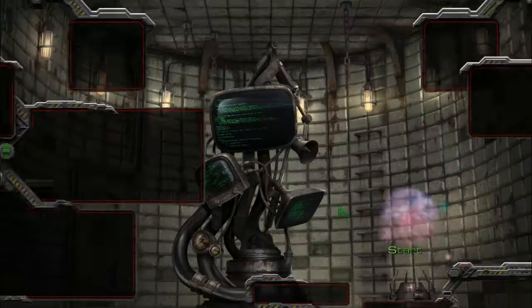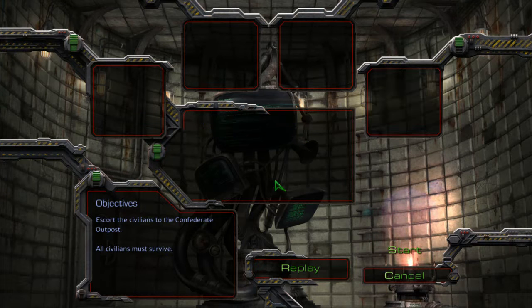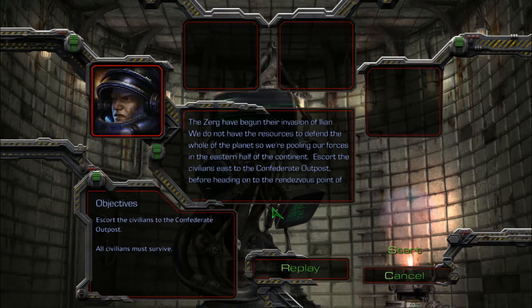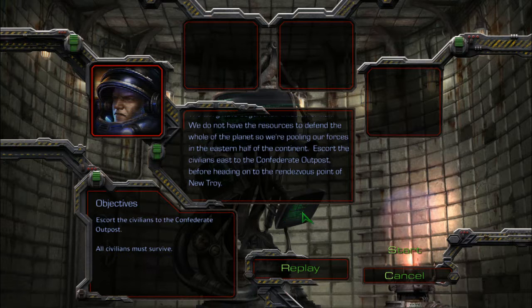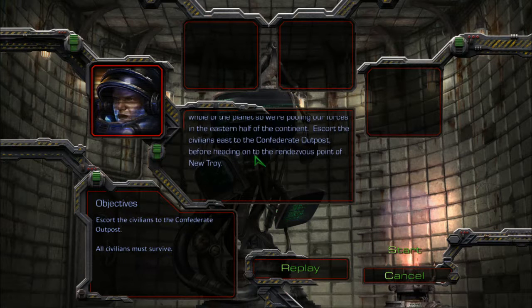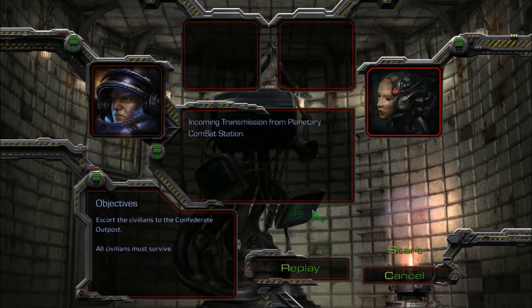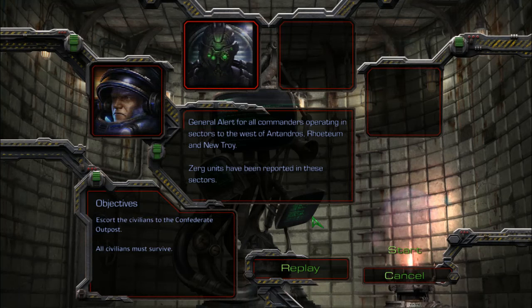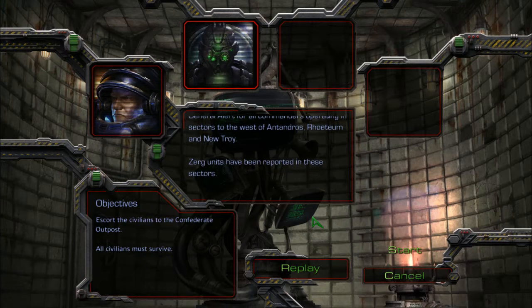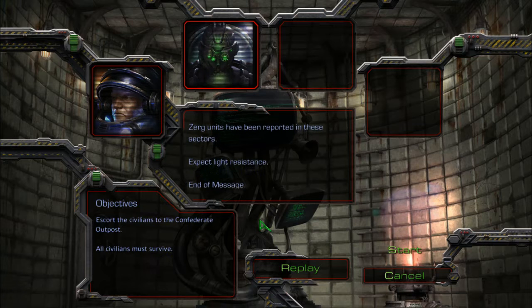Mission one: Retreat. Incoming transmission from Ilion Military Command HQ. You can't pronounce it as Ilion because it reminds me of Illidan from Warcraft 3. The Zerg have begun their invasion of Ilion. We do not have the resources to defend the whole of the planet, so we're pulling our forces in the eastern half of the continent. Escort the civilians east to the Confederate outpost before heading on to the rendezvous point of New Troys. Incoming transmission from Planetary Compensate Station: Alert for all commanders operating in sectors to the west of Antandros, Rotium, and Neutroid — Zerg units have been reported in these sectors. Expect light resistance. End of message.